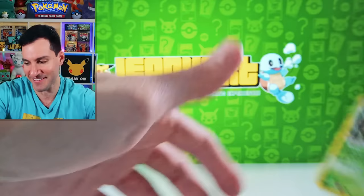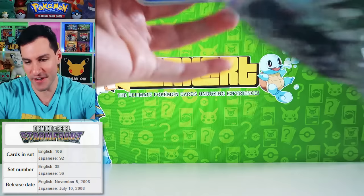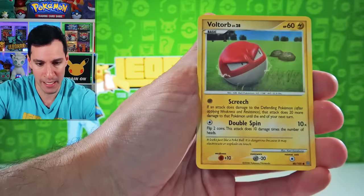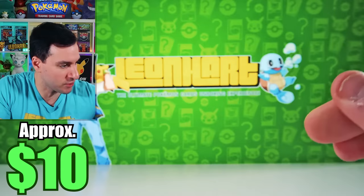We are at Diamond and Pearl! With Diamond and Pearl Stormfront — a very, very beautiful set which I'm excited to get into right now. Poké Drawer Plus, Cyclone Energy, Starly, Pikachu, Magnemite, Voltorb, Combee, Empoleon Reverse Rare — not bad. And... Magnezone Holographic! Yes! I'll take it at this point — we got some holos pulled.